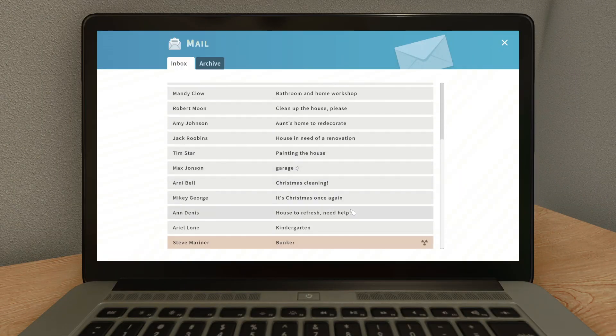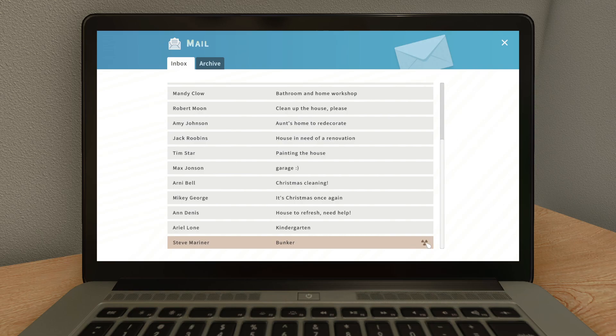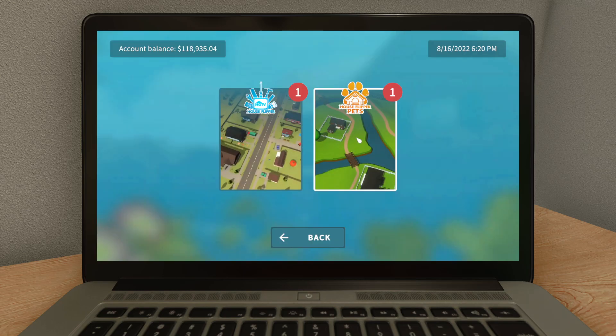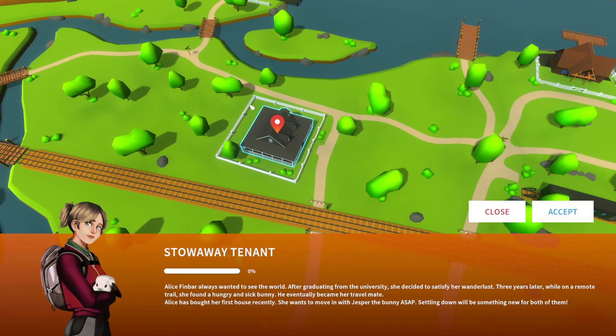We have our mail — doesn't look like we have any pets available right now. I think those are the Garden DLC and the Bunker DLC or something like that. So let's go see the map of jobs — House Flipper Pets, yes! Looks like we only have one available right now.